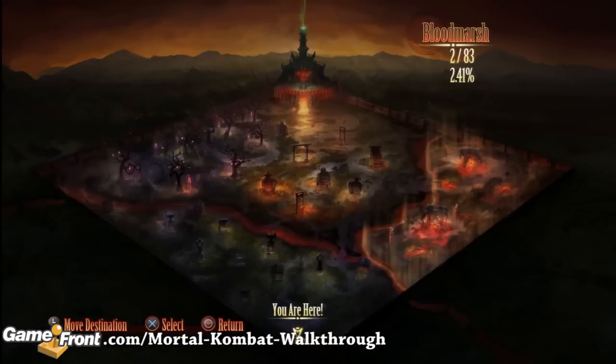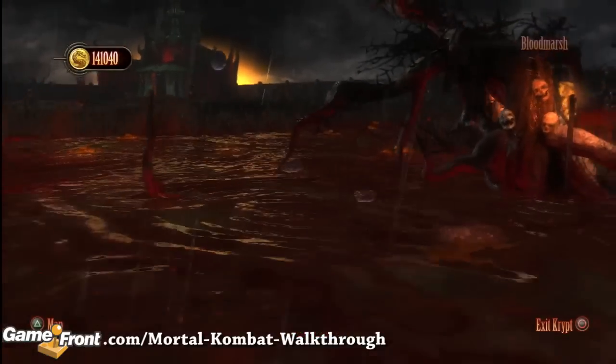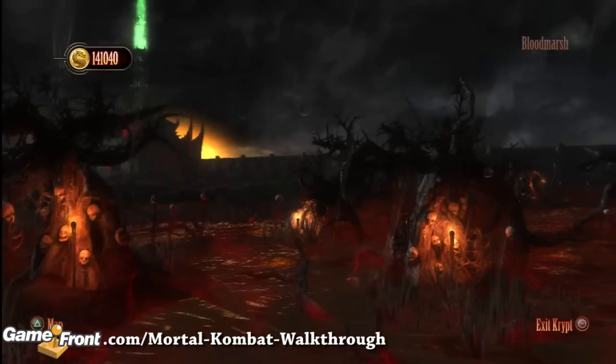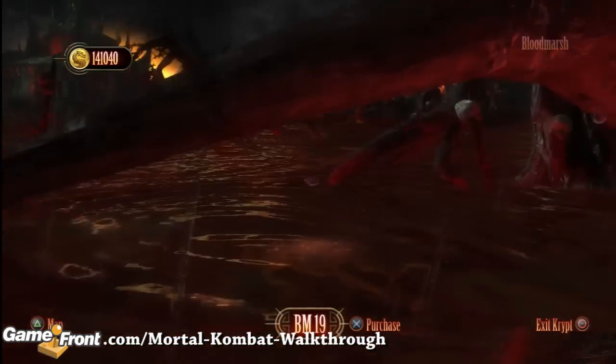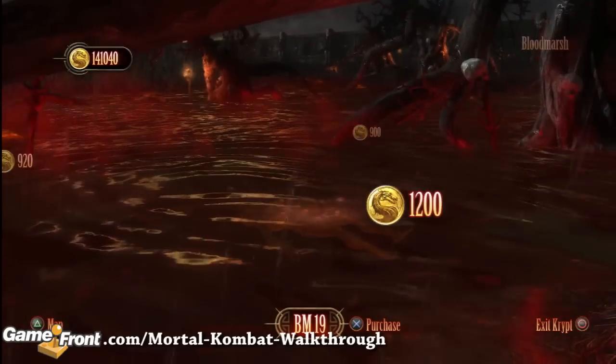From the starting location in the Crypt, you're going to use the map to travel to the Blood Marshes. Then you're going to move diagonally right about four corpses and purchase the corpse marked BM19 for 1,200 coins.